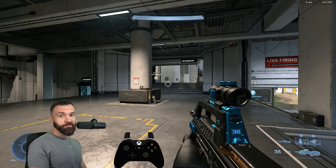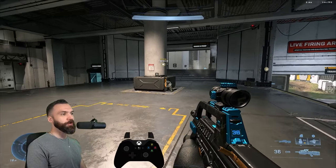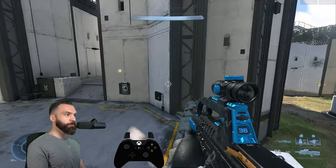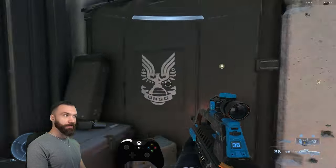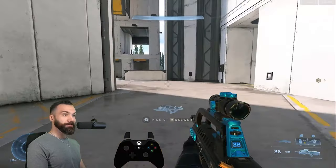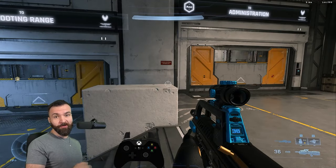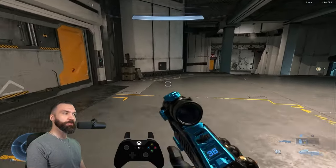Here's a good test on whether you've mastered the basics, and you can use this as a starting strat. You want to sprint, jump, land on this box, time your slide for the first boost, land on the sandbag, slide again, land on this object, slide, and you can grab the sniper, skewer, whatever — center map — take it down to bottom mid. As a general rule of thumb for curb slide timing: